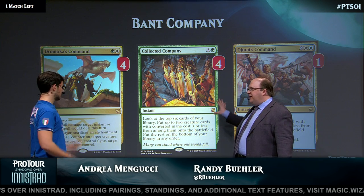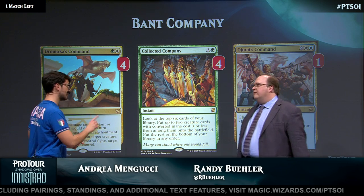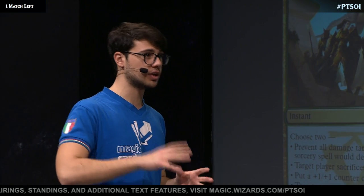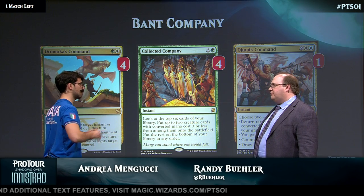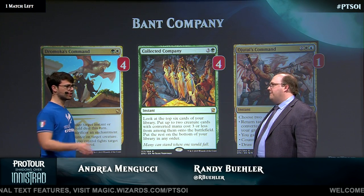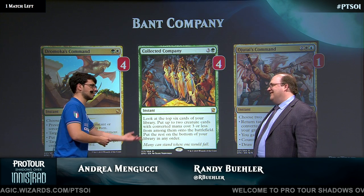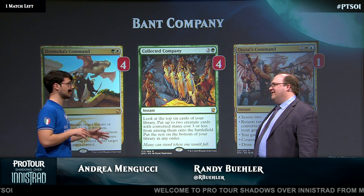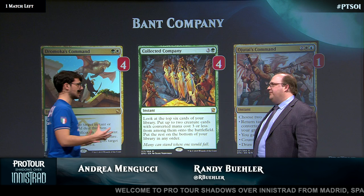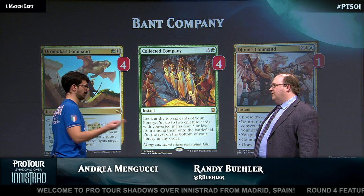Collected Company is just the key card in this deck. You have to build a deck around that card. Not only that, it's also important not to sideboard out the creatures. That's a very important thing. When you go to board, you're like, 'The Reflector Mage is bad, let's take out four Reflector Mage. Jace is bad against burn spells, let's take him out.' But you can't. You have to keep at least 22 or 23 creatures after sideboard. That's what makes this deck good — if you hit two creatures with Company.